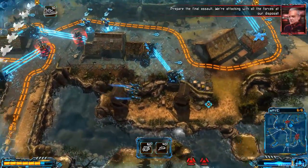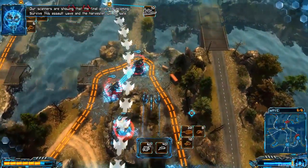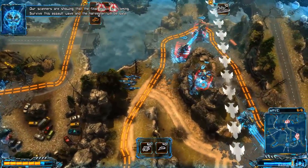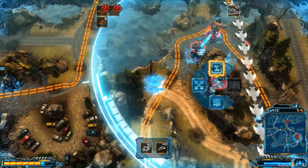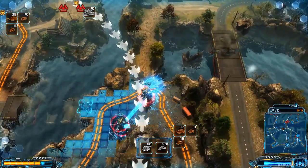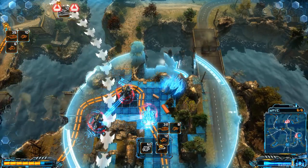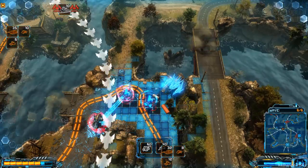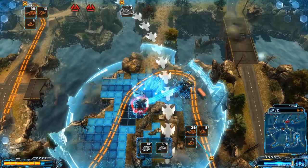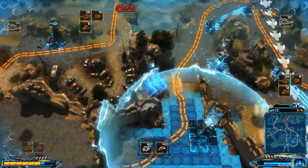Prepare the final assault — we're attacking with all the forces at our disposal. No! I have to move all my towers — the final attack is incoming. Survive this assault wave and the harvester will be safe. I don't want to move all the towers, it's annoying. You move there — those are right beneath the bombers. Let's move this one maybe here. That one's better over there. Can we move this one there? Nice — those two are moved. I have several more to deal with.